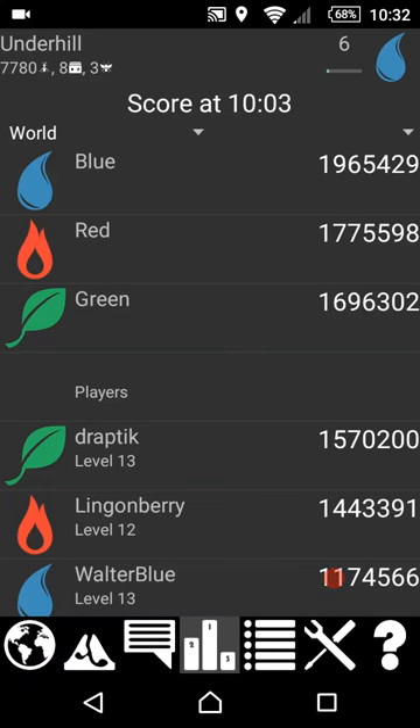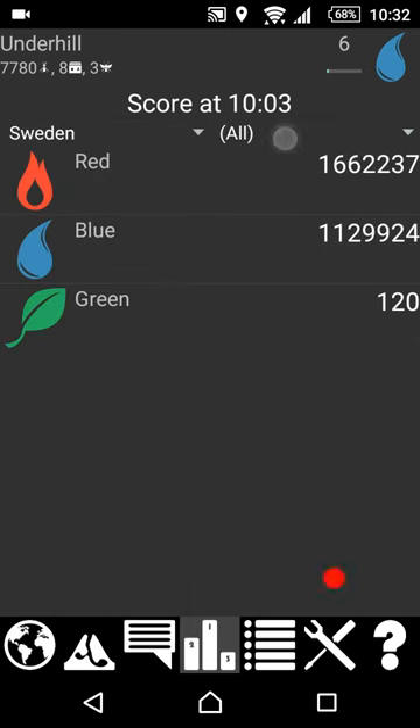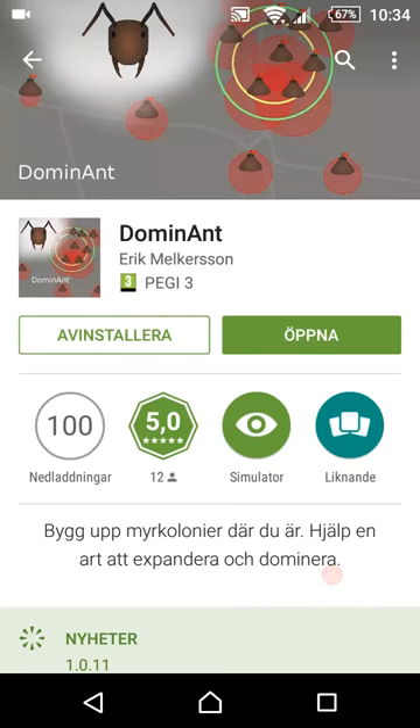Help your team and make your way to the world and regional score lists. Go ahead and try it too — it's available for free at Google Play. Search for Dominant.